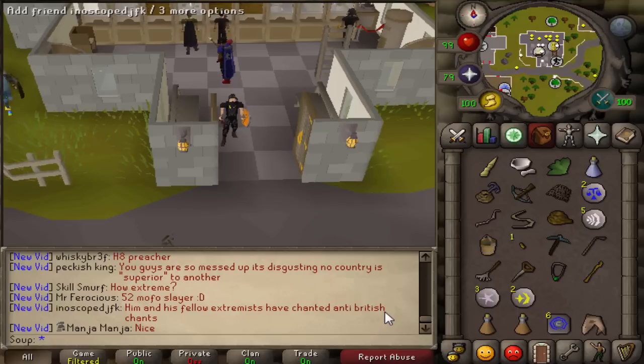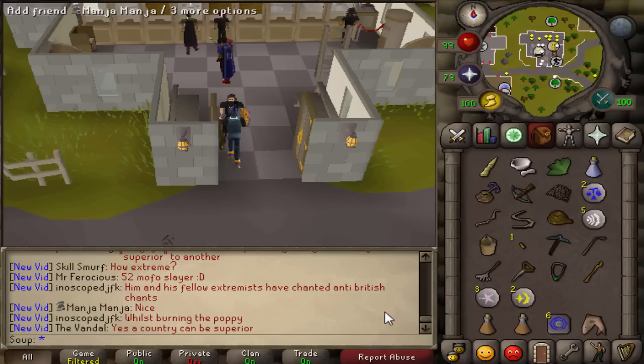Levels you need: 35 agility, 48 herblore, 40 range, 36 agility, 22 strength, 46 fishing, 43 cooking, 45 magic, 50 fletching, 26 farming, 47 thieving, and 30 mining. All items and levels are listed below. Quests you need are the bar crawl miniquest, Elemental Workshop 2, Waterfall Quest, and you must have started Fairy Tale Part 2: Cure a Queen.